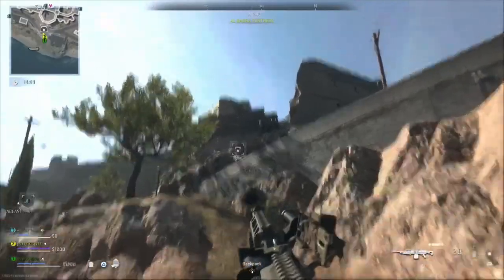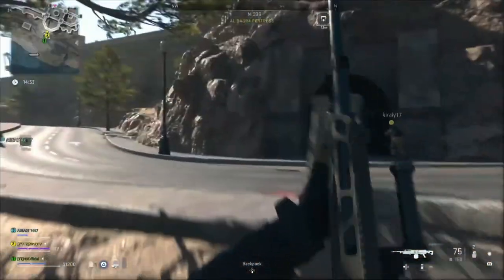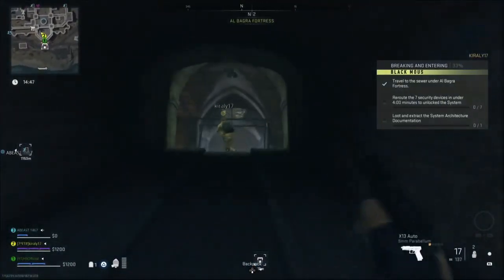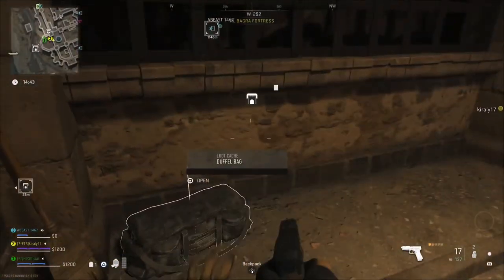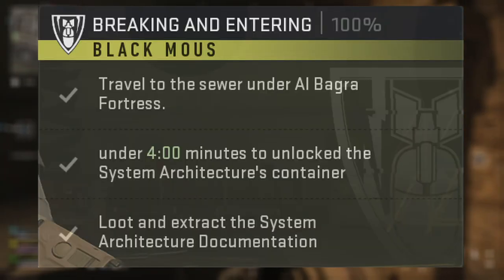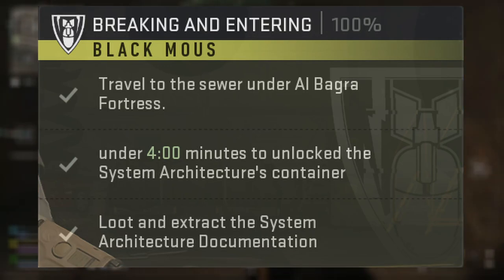The actual Breaking and Entering mission isn't as difficult as some of these earlier missions, which you'll definitely want to team up with other players for. And if you are looking for teammates, leave a comment down below or head over to my Discord — the link for that is in the description. For the final mission to get the Rose Relentless skin, we need to head over to Al Bargra Fortress with a corresponding key for that area, then go to the sewers, re-route 7 security devices in under 4 minutes, then loot and extract the documentation.